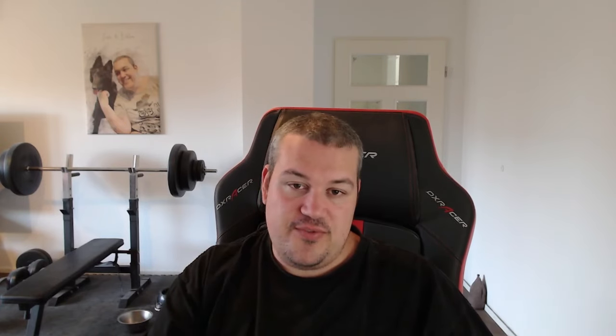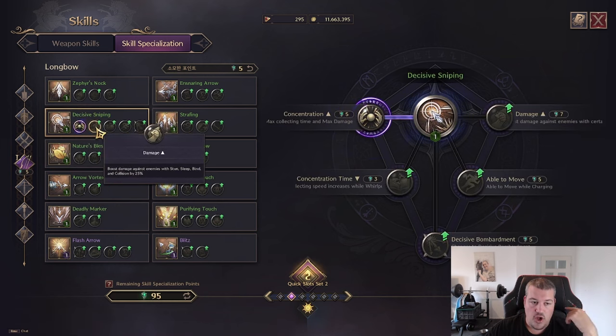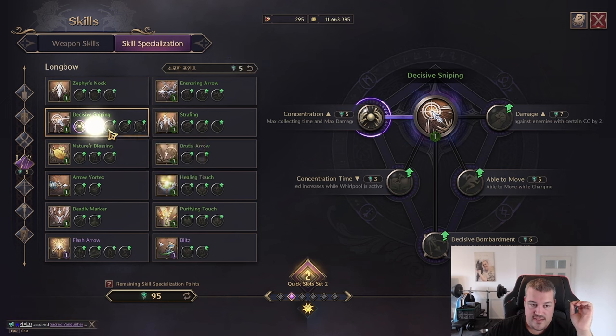Next up is Decisive Sniping. The skill has really good base damage, ranging between 500 and 800. If you're hitting, you also increase the critical rate based on luck, between 200 and 400. You can increase the max charging time by one percent, which also increases the damage.